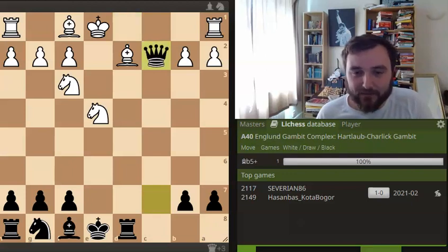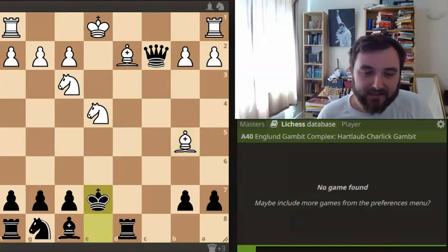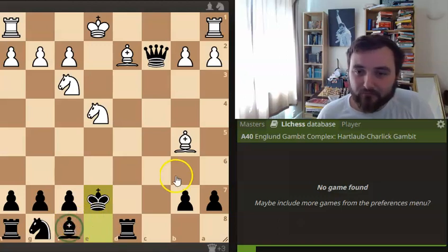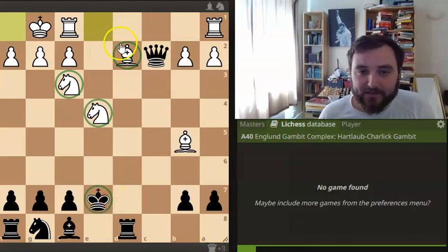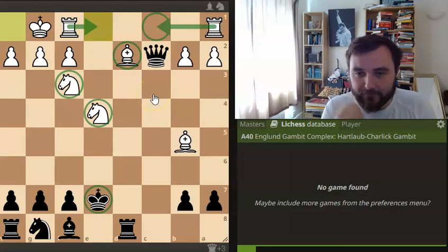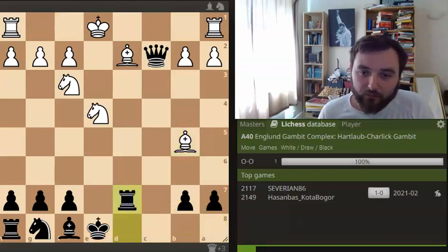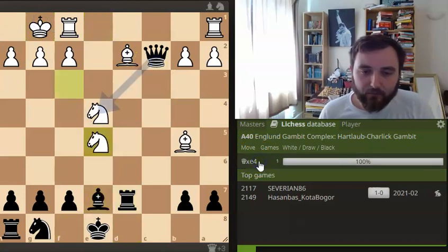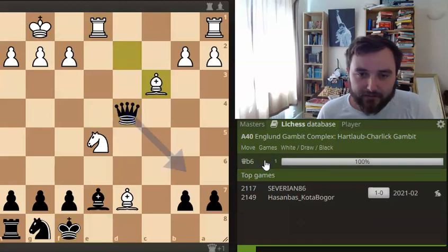Queen takes on C2 is actually fine, and there's one game where white won from this position. After queen takes on C2, you can play the very nice move bishop to B5 check - a really powerful move. There's not really anything good for black here; I think the best move is just moving the king up to E7, which blocks in your bishop. After this, white can actually castle and gets decent compensation - all his pieces are developed while the king is stuck in the center. White can think about getting his rooks to central files or rook to C1, giving all kinds of problems to black. There was a rapid play game from this position where white had a very commanding attack.